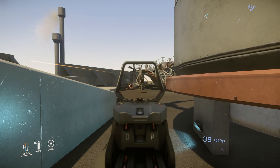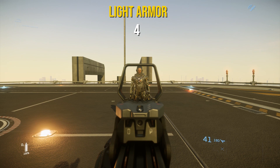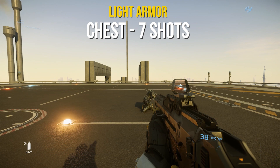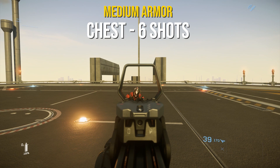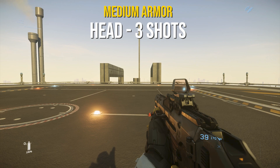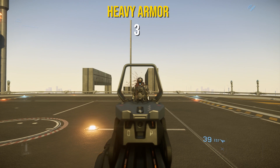The P8 is a pretty mid-tier weapon. What I wanted to show you was the difference between light, medium, and heavy armor. Seven shots to the chest with light armor is going to be a takedown, as well as three shots to the head. Moving on to medium armor, it's going to take six shots for a takedown, as well as three shots to the head. And lastly, heavy armor takes seven shots to the chest and four shots to the head.